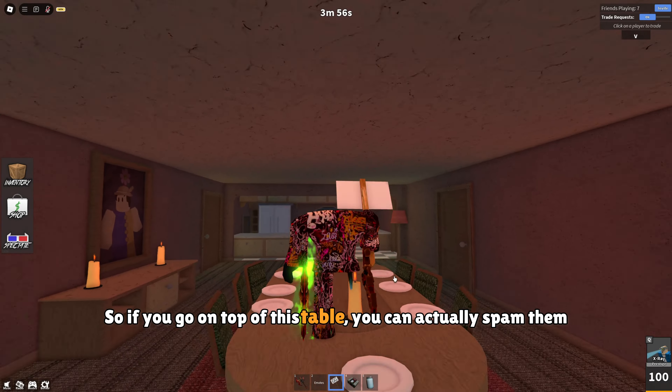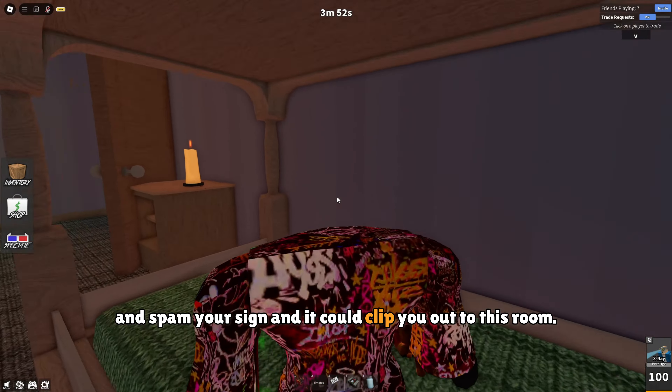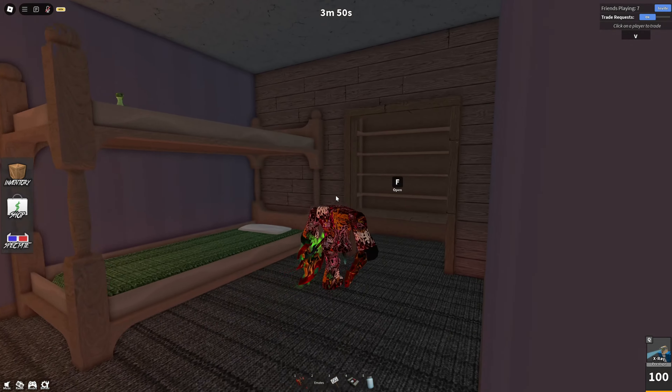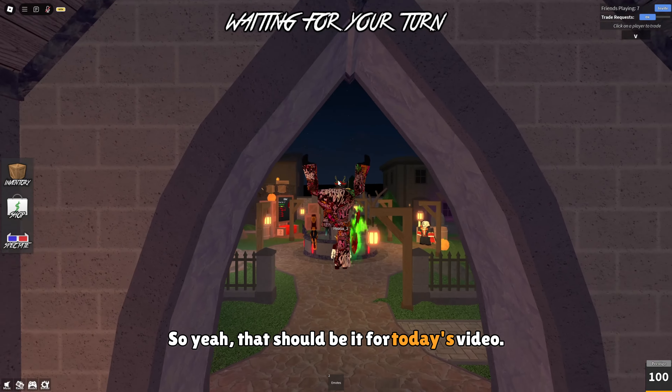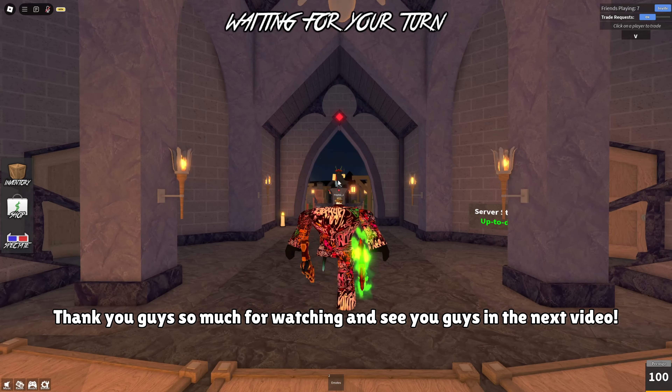Actually, I kind of forgot about this one — if you go on top of this table you can spam jump and spam your sign and it could clip you out to this room. That should be it for today's video, thank you guys so much for watching and see you in the next video.